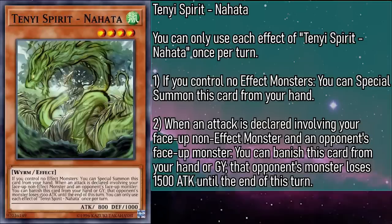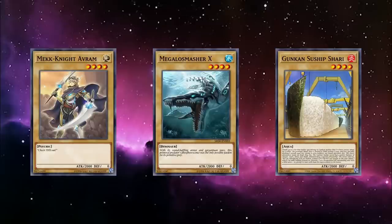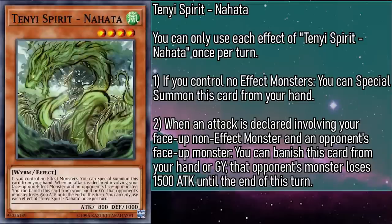Tenyi Spirit Nahata is a level 4 wind monster with 800 attack and 1000 defense. When an attack is declared involving your face-up non-effect monster and an opponent's face-up monster, you can banish this card from your hand or grave to reduce the opponent's attack by 1500 until the end of the turn. This will be very helpful, and it's also pretty good if we splash in some level 4 normal monsters — the ones sporting 2000 attack are already pretty hardy, but if they're backed up by Nahata, they can take down some big threats.